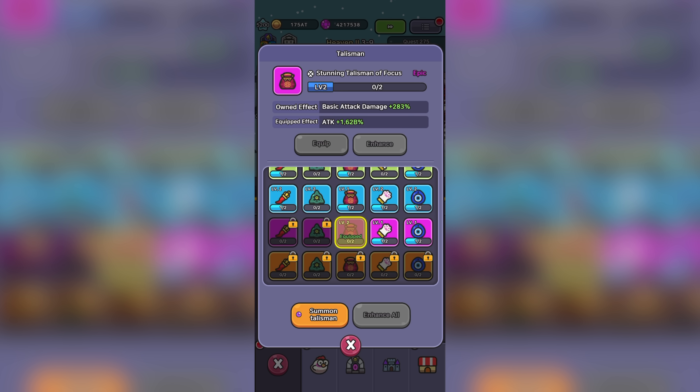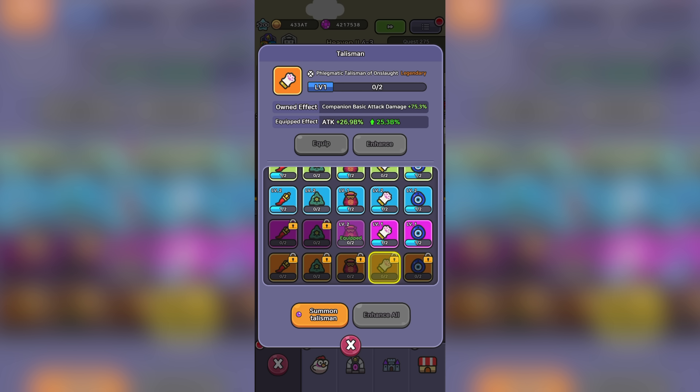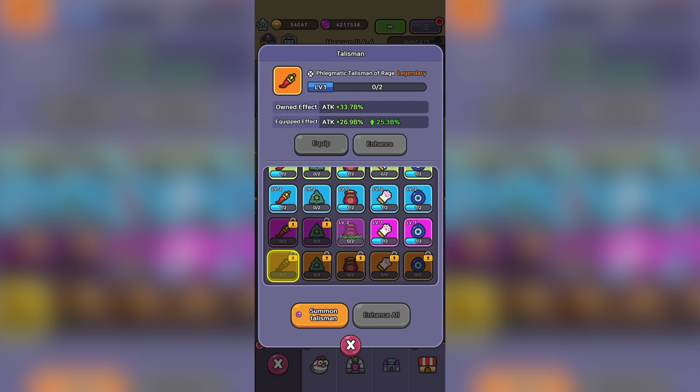Jumping back into talismans — something interesting to note is that each talisman provides different owned effect bonuses. The stunning talisman of focus provides basic attack damage, while the stunning talisman of onslaught gives companion basic attack damage, with their uncommon, rare, and legendary counterparts all providing the same owned effect bonuses. Meaning you're still choosing your strongest talisman regardless of the bonus, since these owned effect bonuses apply regardless of which talisman you have equipped.